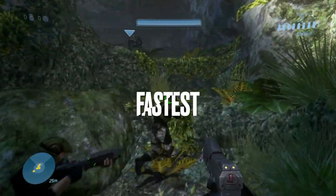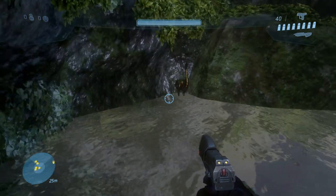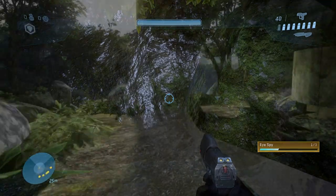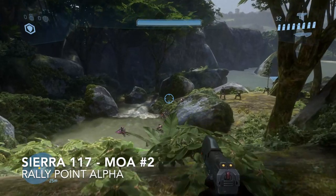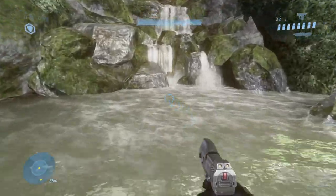Your fastest moas this week are in the level Sierra 117. Near the start of the level, walk to the section where the water drips down into a large puddle. Drop down and the first moa is in the corner. Now make your way to the place where the Covenant dropship appears and drop down into the water. The moa is in the waterfall.